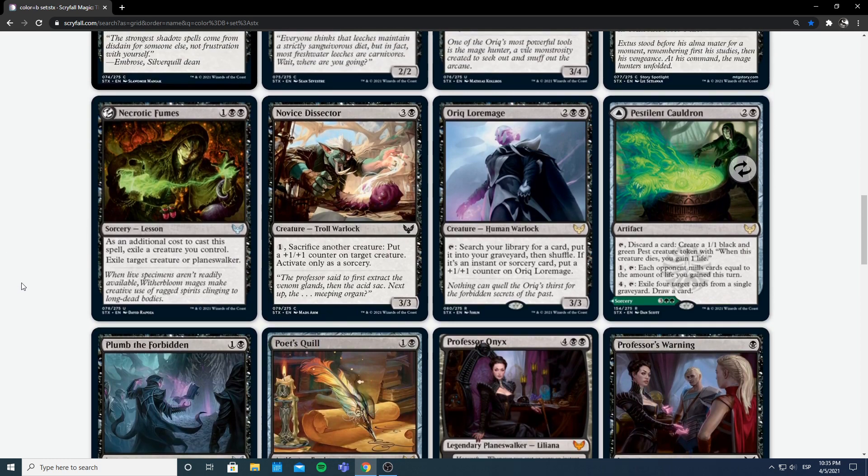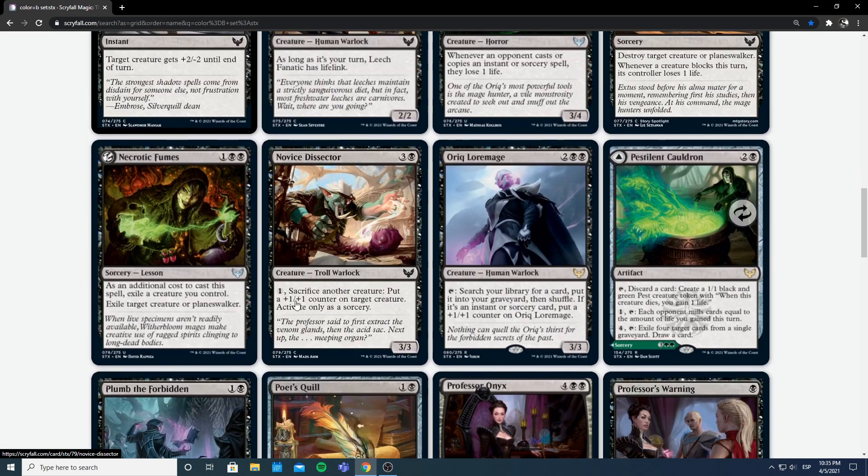Next we have Novice Dissector — 3 and a black for a Troll Warlock 3/3. For 1 mana and sacrificing another creature, you put a +1/+1 counter on any creature — so another reason to have those 1/1 pests. You can even use it to kill an Illusion if your opponent has one. Activating only as a sorcery is a bit of a yikes. The body isn't great either. Putting a +1/+1 counter is fine, it doesn't tap so you can't sacrifice multiple creatures to it, and only sorcery speed isn't great. Being able to target any creature rather than just itself is very good. But overall not excited; don't really want to play this.